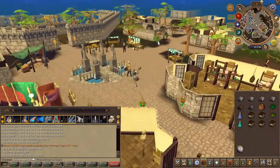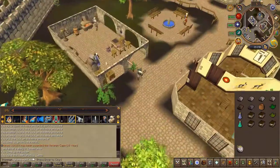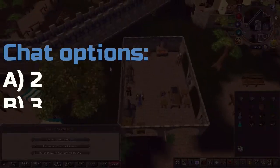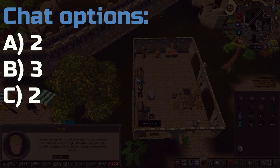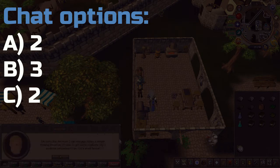Next, head to Varrock and speak to the plate body seller, Orvick. Chat options are on screen.